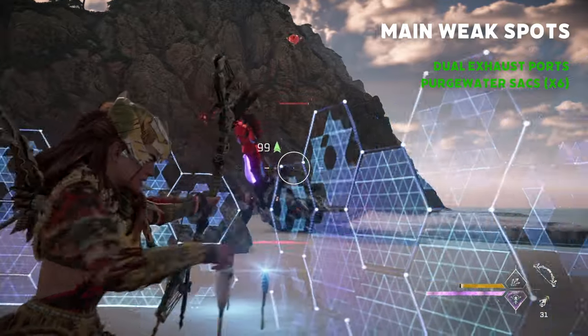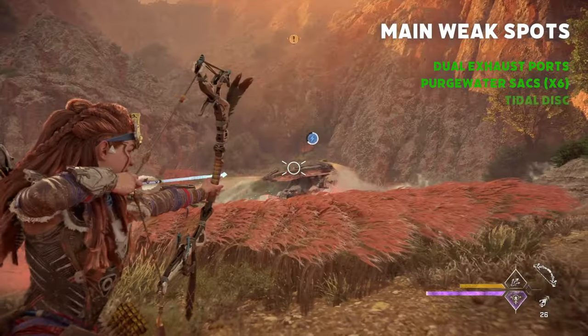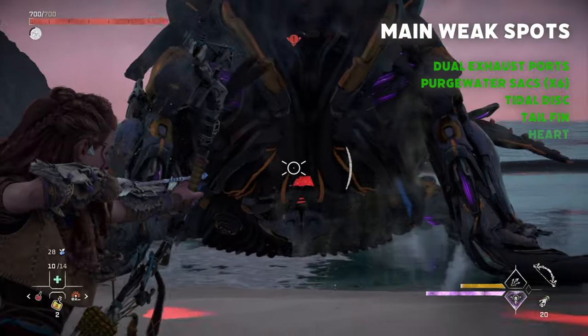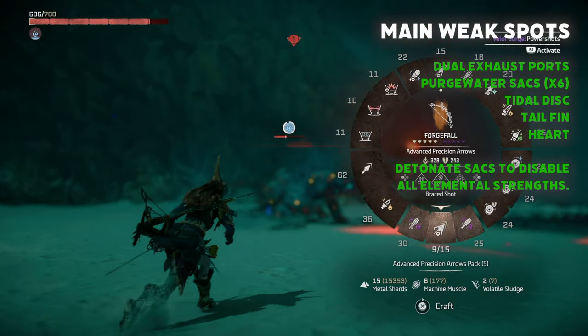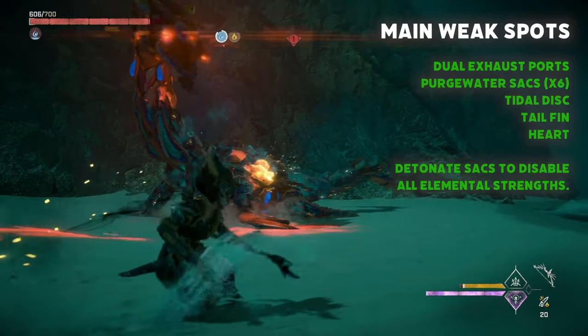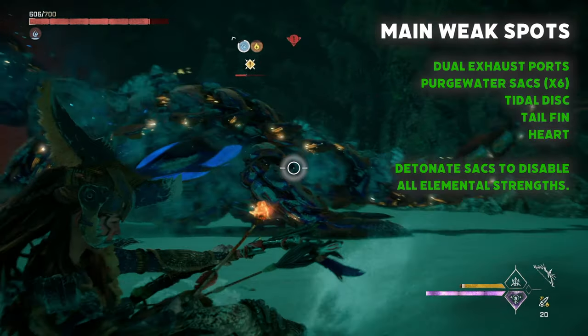Its other main weak spots will be any of their six purgewater sacks, title disc, tail fin, and armor covered heart. Detonating any of its purgewater sacks will inflict it with the purgewater status, disabling all elemental strengths and elemental attacks for its duration.